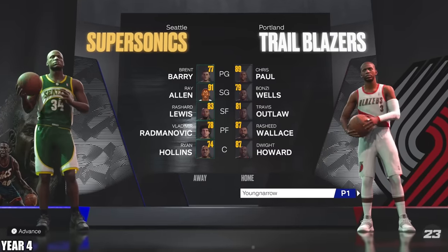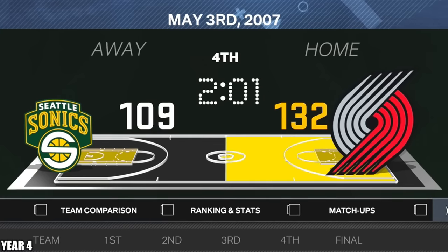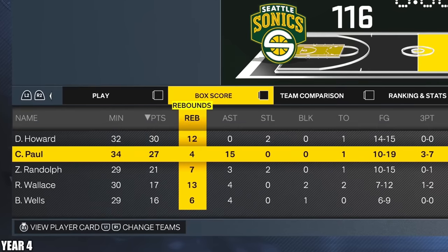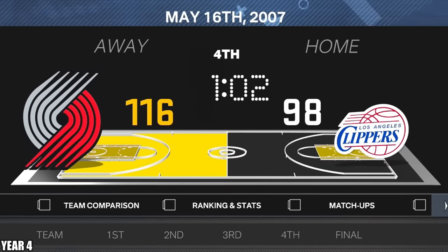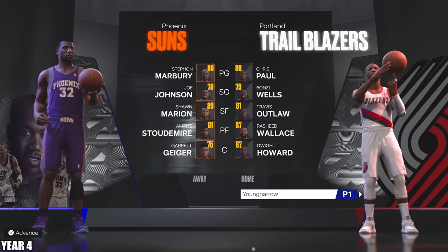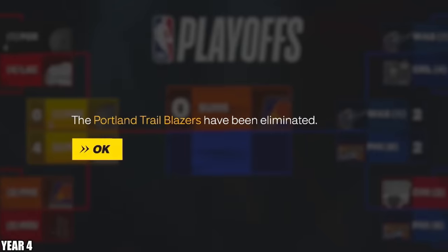We're in the first round versus the Super Sonics. We just got to win one or two playoff series to really get him some upgrades. We're going to blow them out here in game seven — Dwight with 30 and 12, Chris Paul with 27 and 15. Thank you for showing up because LeBron literally can't. We got to play the Clippers, blow them out in game six — that's going to be two upgrade wheel spins. And that's going to be a sweep of the Suns — we got two spins.